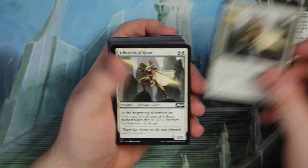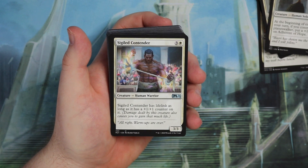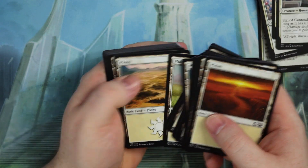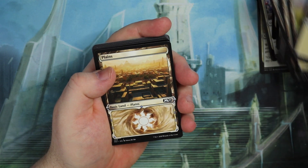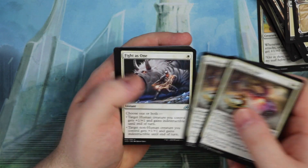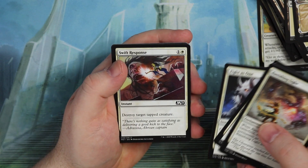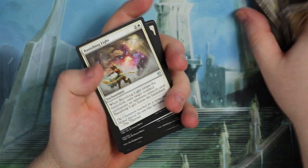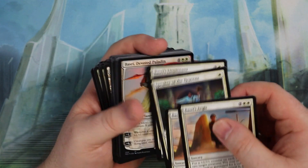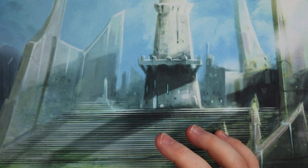We get some Human Soldiers in Adherents of Hope. Sigil Contender has lifelink as long as it has a 1/1 counter, and it seems pretty easy to put counters on this. We get Banishing Light — very good removal, standard playable. This deck has some really good cards and you could definitely turn it into something really sweet. Basri's deck has some very good playable cards, and for me it's very easy to upgrade as well — Basri's Lieutenant and Speaker of the Heavens are both very nice cards.